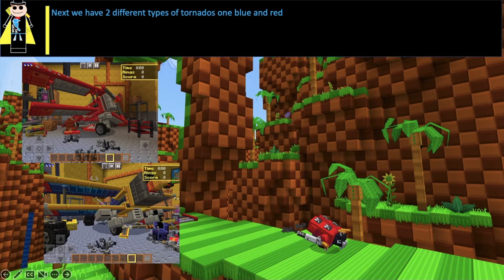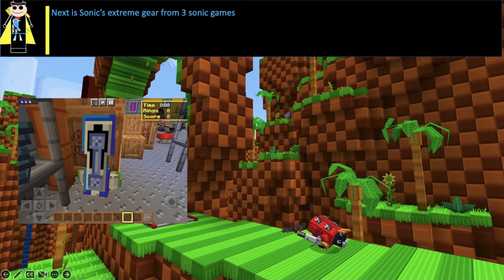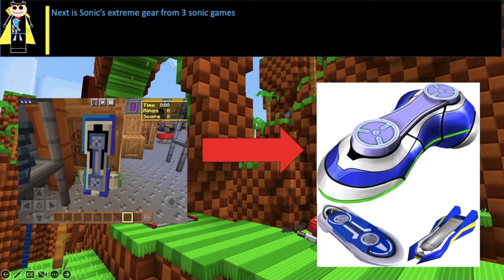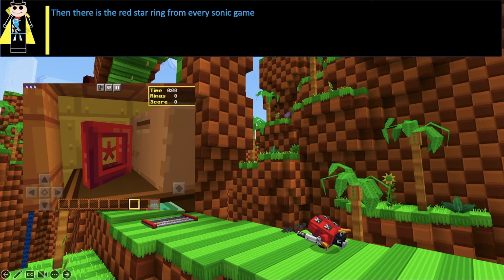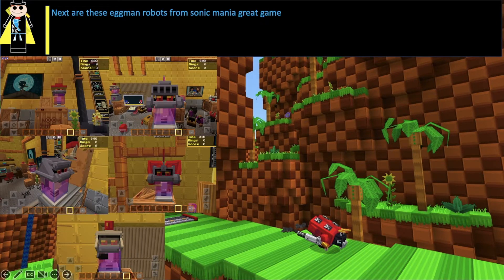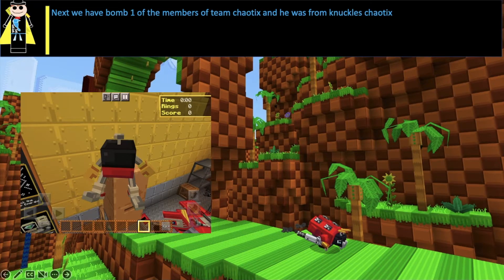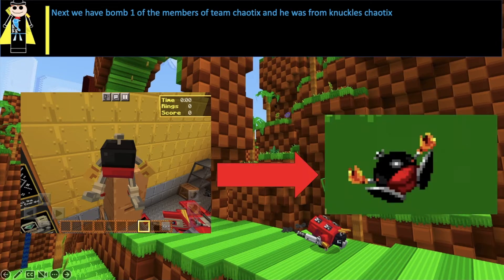Next we have two different types of Tornadoes — one blue and one red. Next is Sonic's Extreme Gear from three Sonic games. Then there is the Red Star Ring from every Sonic game. Next are these Eggman Robots from Sonic Mania — great game. Next we have Bomb, one of the members of Team Chaotix, and he was from Knuckles Chaotix.